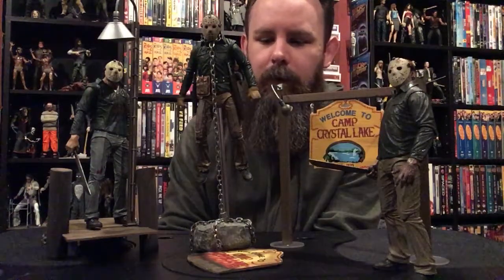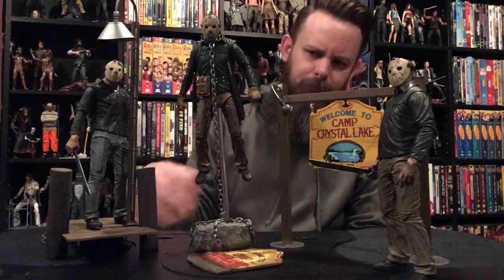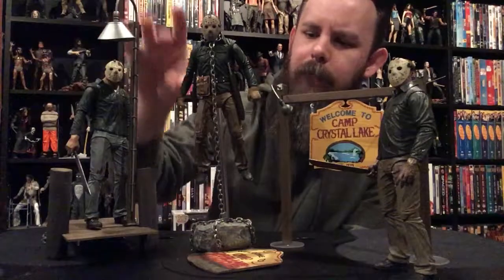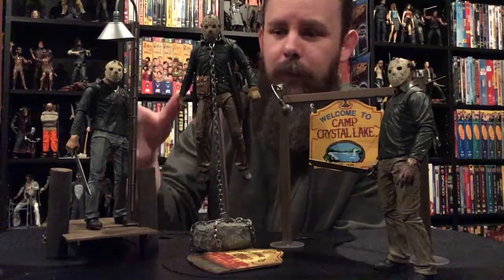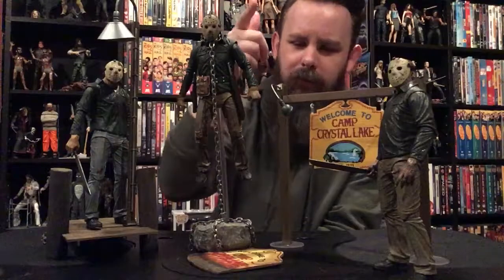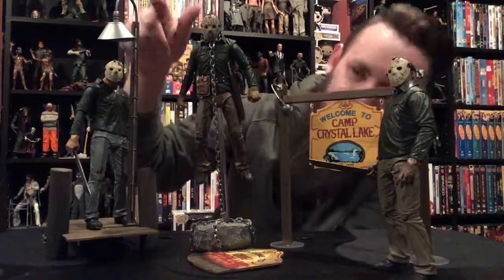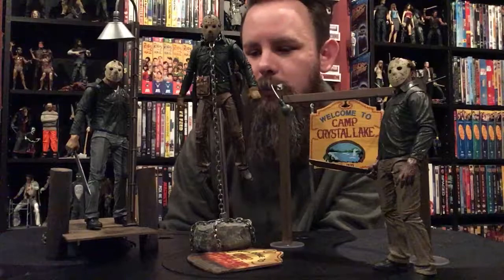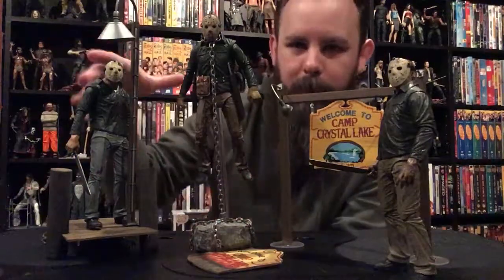They put out this new accessory kit within the last couple months and it's freaking awesome. It's scaled to fit the 7-inch figures. The kit comes with no actual Jason action figures. It comes with this light post and dock base from Part 3. I know I don't have the right weapon in Jason's hand — he has the harpoon gun. This is actually the first scene you see Jason with the hockey mask in the series, so it's pretty iconic. I sort of wish the light actually lit up, but I imagine it would be way more expensive. The assembly is pretty simple — just popped in the two logs and the light post to pop Jason on his base.